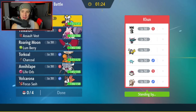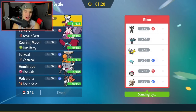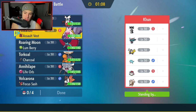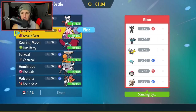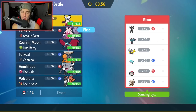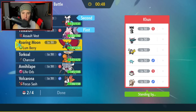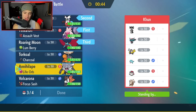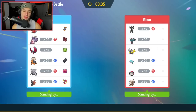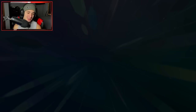Second match coming at you guys — I don't even want to talk about that first match, losing to a missed Hydro Pump. We're going up against a really strong team with Gothitelle, Palafin, Fluttermane, Iron Hands, Amoongus, and Arcanine. I want to lead Tinkaton here so the Fake Out can be used, since Iron Hands might Fake Out too. Second Pokemon I'm bringing is Iron Bundle for attacking and speed control — Iron Bundle, Roaring Moon, and Annihilape in the back.